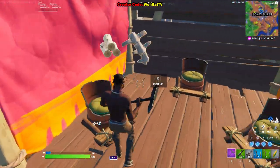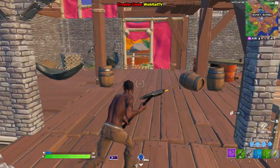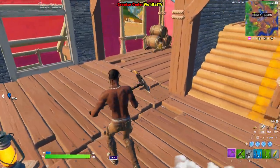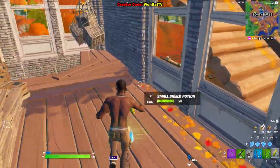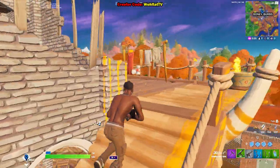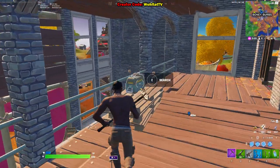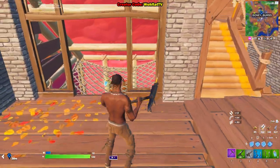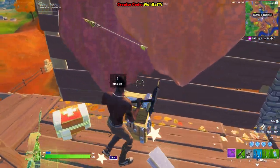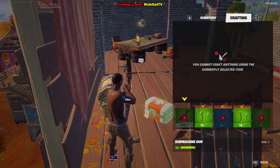Do this in Team Rumble. You can also destroy these tables to get materials. Let's go up here. Normally it's — look at this, they have stairs. Normally you can have up to four chests here, and look at this — another bow! You could just go to the crafting menu again since we have three bows now.